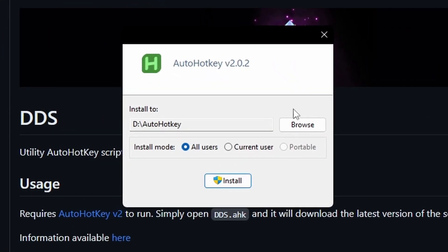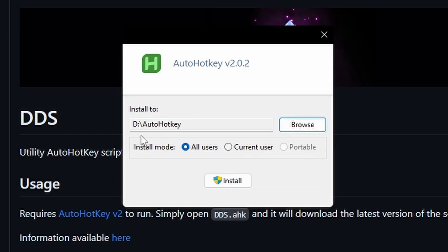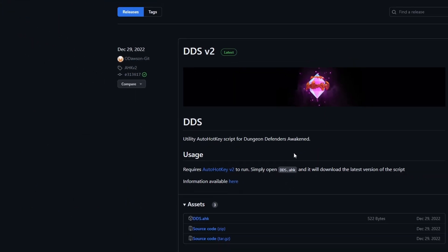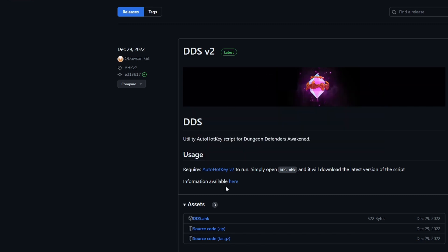You just click on it and browse to wherever you want it installed. Changing the installation directory is not recommended, but you can change it if you want — I have it on my D drive because it's basically my biggest drive. Click Install and that's it, AutoHotkey is installed.